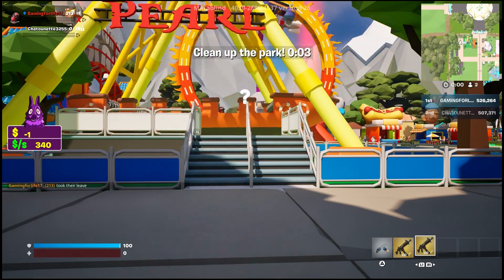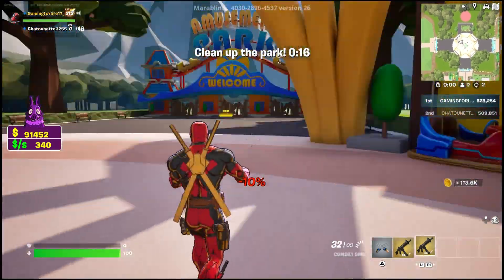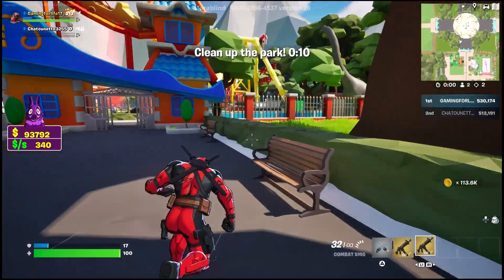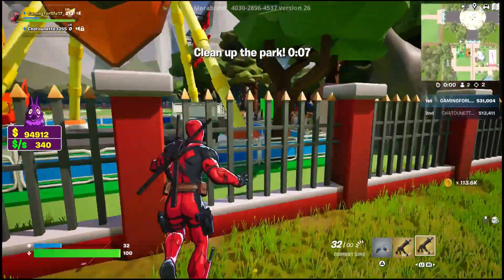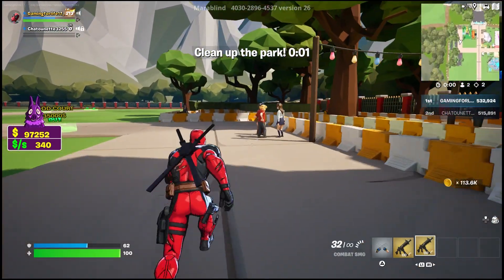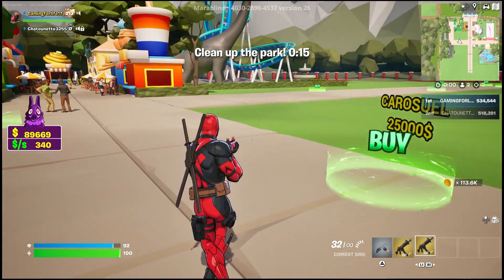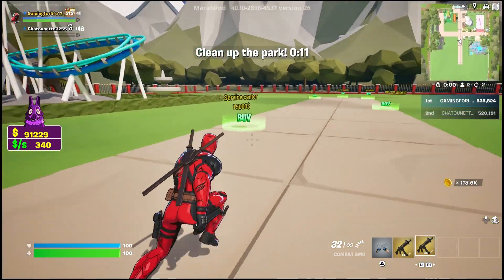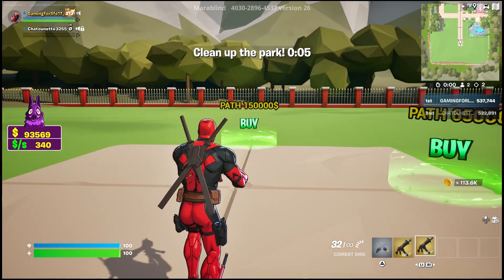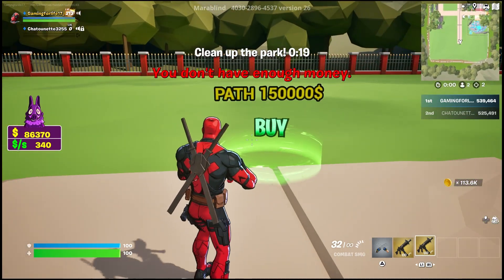I'm going to show you two more maps that I know about that are really helpful. We just spawned backwards — gotta go this way. I'm going to spend the last of my money here. I want to make a new path: river center, twister, bubble carts. There's a carousel, and wow — I don't have enough money.